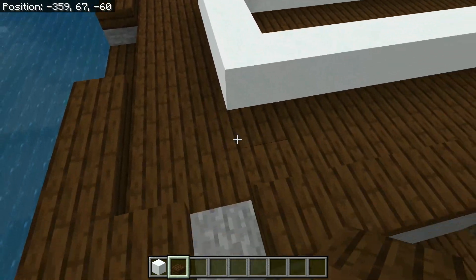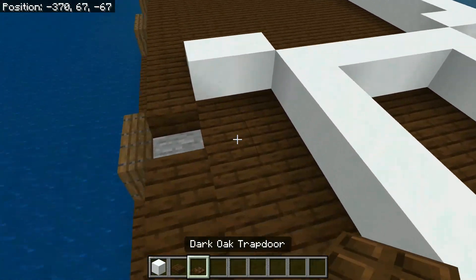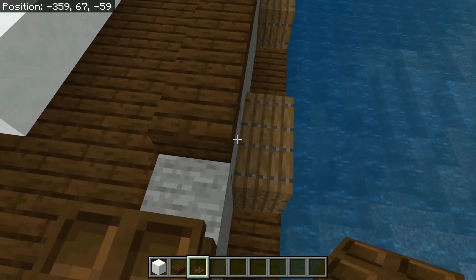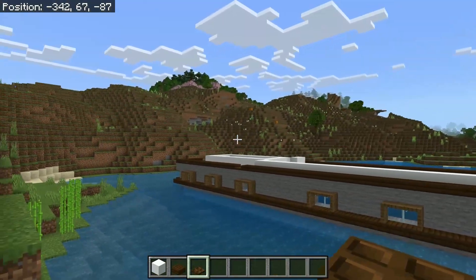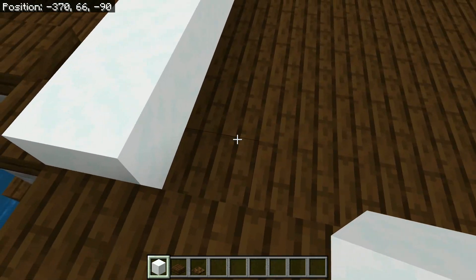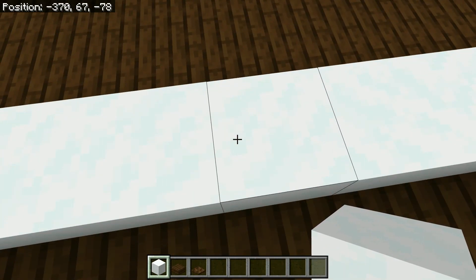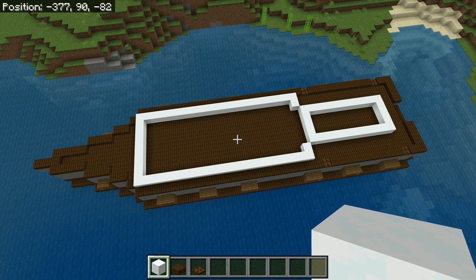I probably could have made this build a lot more interesting looking, but I wanted to use different colours while keeping it very basic materials, just so someone starting out could build it quite easily. Or maybe it's inspired you to build a houseboat on your own — I don't think I've seen many houseboats get built in Minecraft. Obviously someone has definitely done a houseboat, one million percent, I just haven't checked.